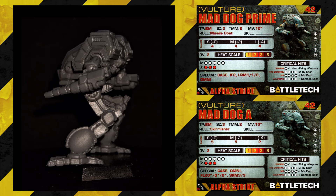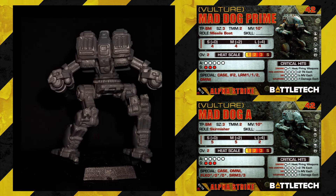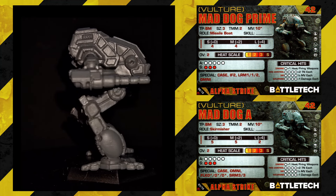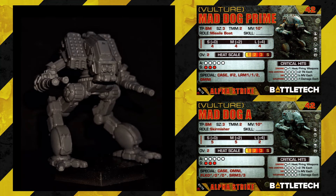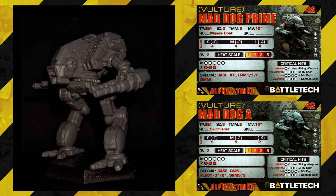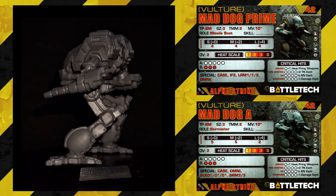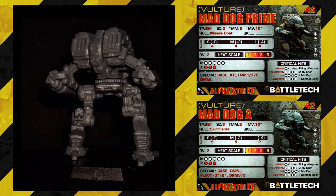The Vulture Mad Dog has a card in the Succession Wars card pack that is identical to this one, so you won't gain anything buying that pack for this mech. Mad Dog Prime: Size 3, TMM2, movement 10, missile boat, short 4, medium 4, long 4 — already a stat line I'm happy with. Overheat 2, armor 5, structure 3 — I like that distribution — for 42 points from Succession Wars to Dark Age. Pretty good, I rate it.